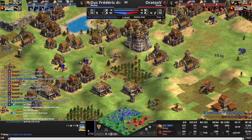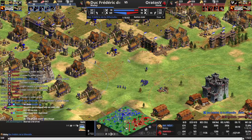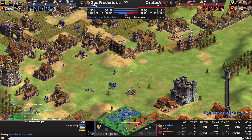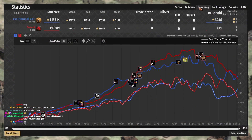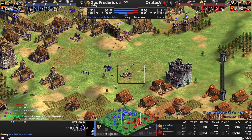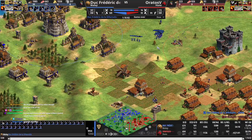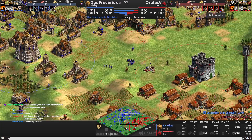No gold, no relics — we needed relics. Not having relics means you lose at this point. It was just not spending the gold effectively. It had nothing to do with the bombards — you dealt with those just fine. It was constantly taking bad fights and not upgrading your cav archers. Not having eco techs was really bad too — it was the background stuff, not the obvious things.